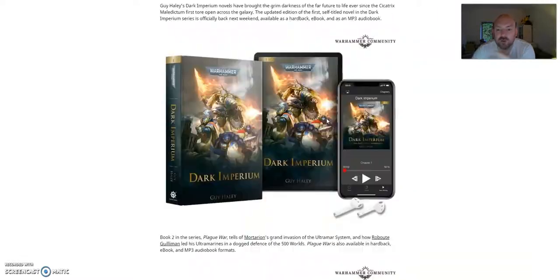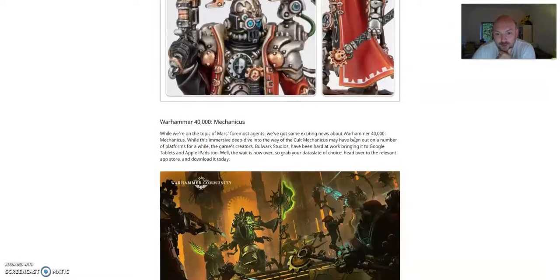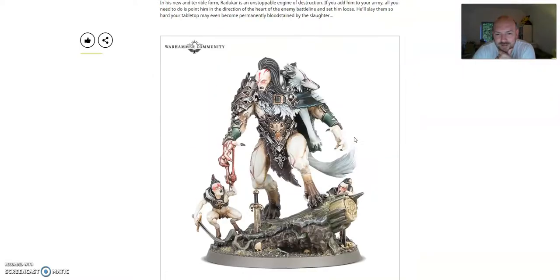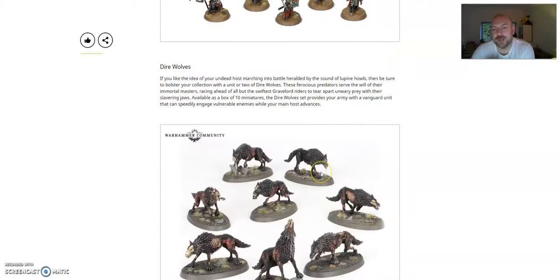And you've also got Dark Imperium from the Black Library. Lots of stuff to pre-order. What are you going to get? I may get those. I may also get some of the Soulblight Gravelord — look at them, so nice. That's such a cool model as well. Anyway guys, thanks for the support. Please like and subscribe if you like my videos and find them interesting.